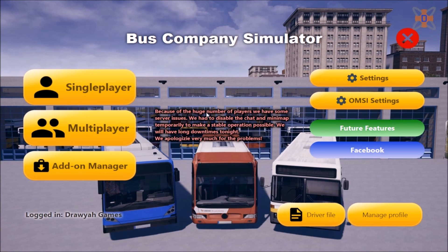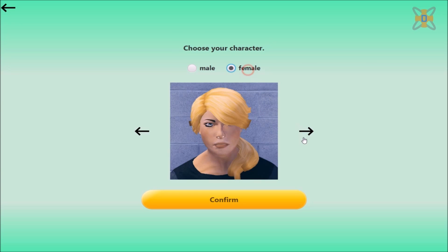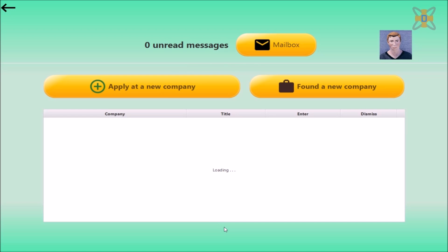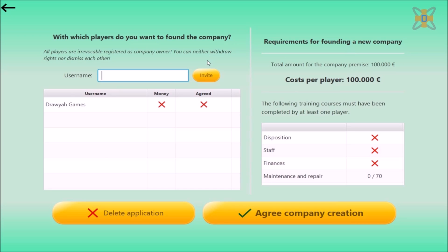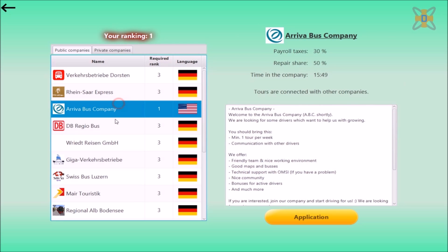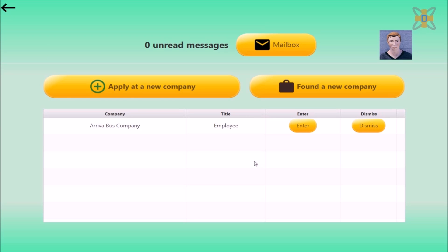If you want to do multiplayer instead of single player, select multiplayer. Select your character from the pre-default Unreal Engine characters. If you have 100,000 euros from either being an advanced driver or from a previous company, you can select your own company. Otherwise, apply for a new company — select any company you want to join and click on application. If you meet their requirements, the application will be accepted in a probationary period, then select enter.